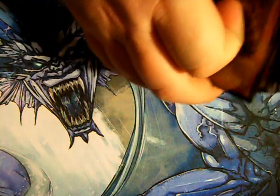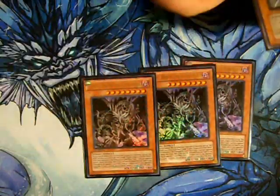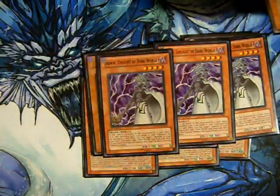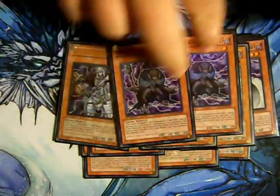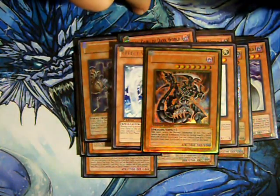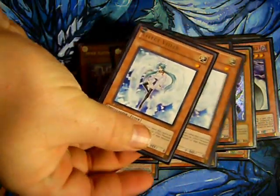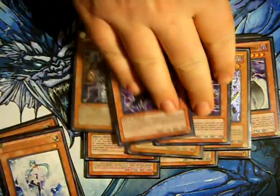Here's the deck list. We're going to have three Grapha, three Silva, three Snow, three Brow, two Cellar, two Effect Veiler, one Dark Arm Dragon, and one BLS. The light monster count is low — we only have the two Veilers — but you'll be able to get lights in there with both the fusions and the Exceeds we're playing.